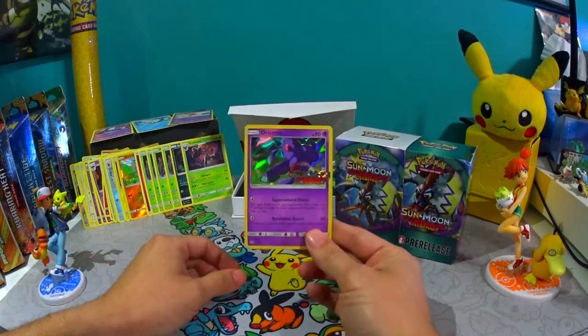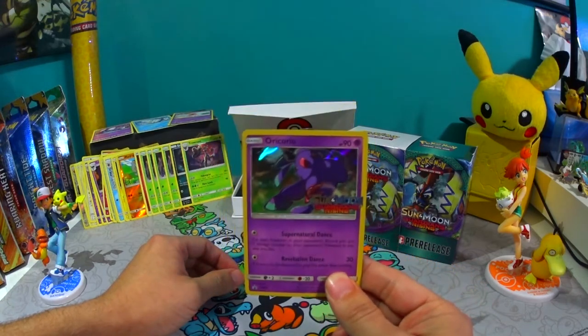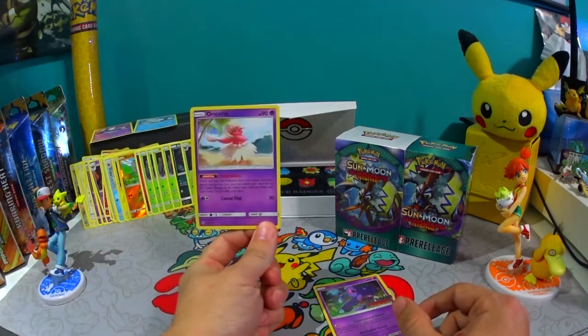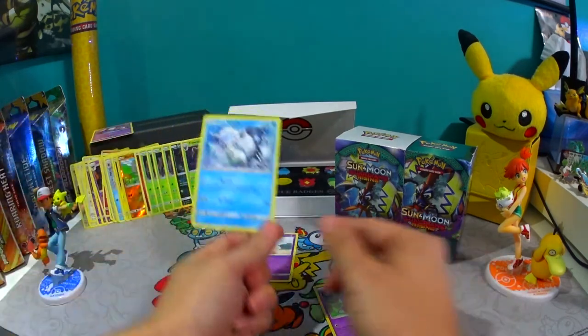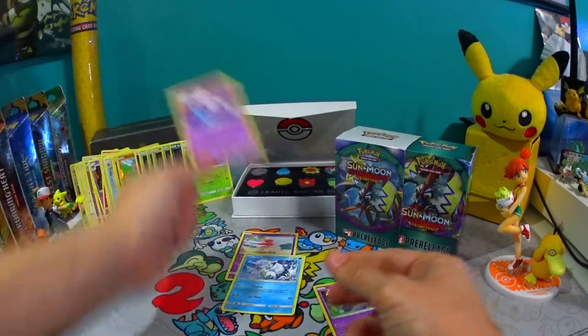I didn't pull much. This was my promo for it — a nice little Oricorio, and I got another one right over here. Along with that Alolan Vulpix and a Lunala.